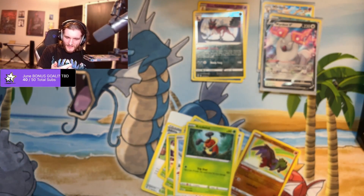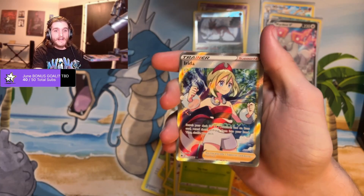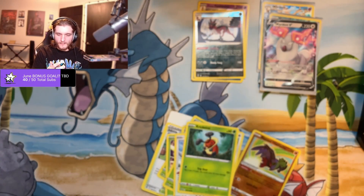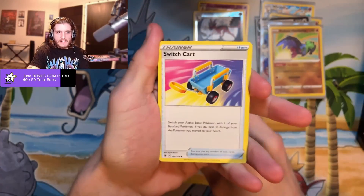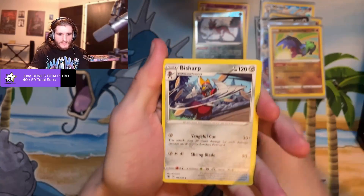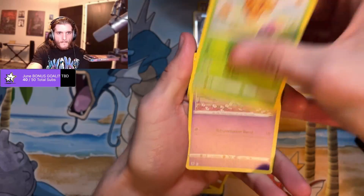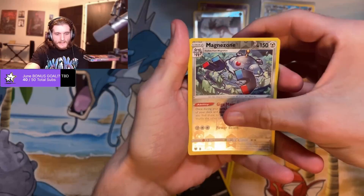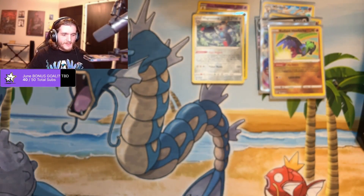Gotta love those two-fers. The Irida is such a — these new full art trainers go so hard with all the background colors and stuff. Beautiful card. I always have to take inventory in my head because I can't remember if I've pulled things in Japanese. Never mind — switch cards! I need those. Nick it, reverse holo Magnezone, all right, and a Cleavor.